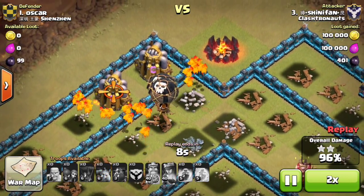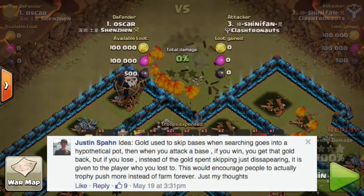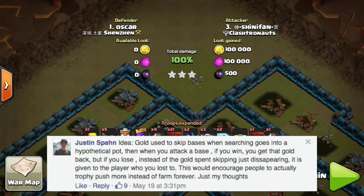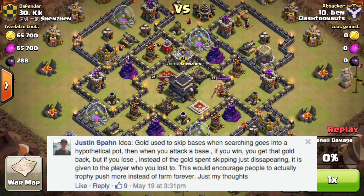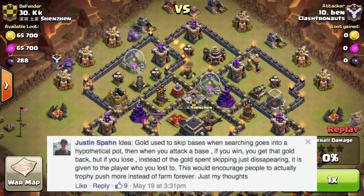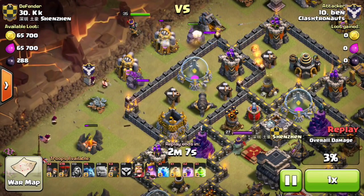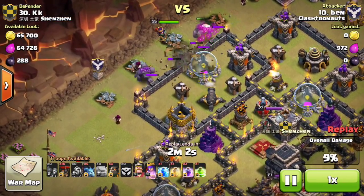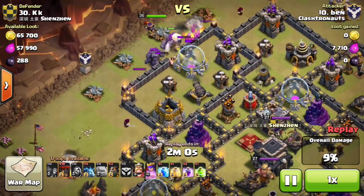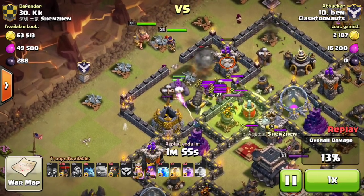Question number two was more of an idea from Justin on Facebook. He said: what if the gold you use to skip bases when searching goes into a hypothetical pot? When you attack that base, if you win, you get that gold back. But if you lose, instead of the gold spent skipping just disappearing, it's given to the player you lost to. For example, if 10 people skip your base at 1,000 gold per skip, that's a 10,000 gold pot. If someone attacks and wins, they get that 10,000 gold bonus; if they lose, that 10,000 goes to the defender.